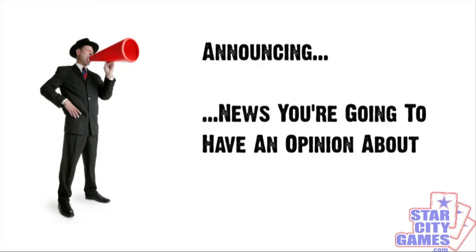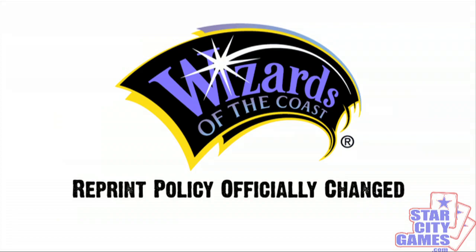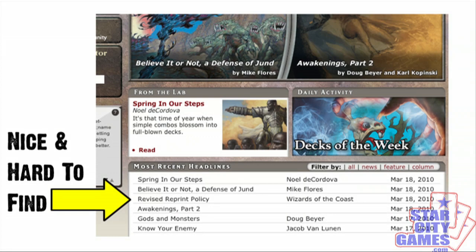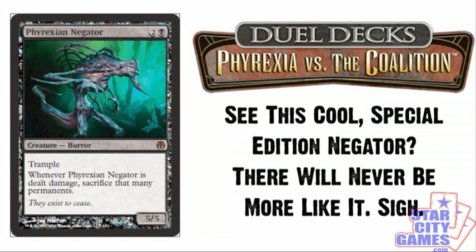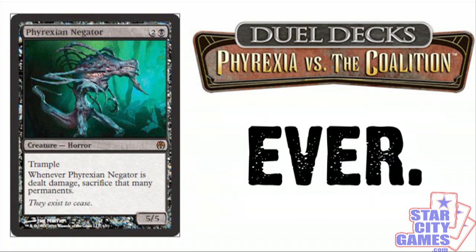The big news this week was that Wizards of the Coast has changed their reprint policy on the reserve list. Yes, on a random Thursday, we got the news that they will no longer print premium versions of reserve list members. Instead, there will be no reprints of any card on the reserve list, no matter how foily or shiny or limited the print run is. In other words, the Phyrexian Negator foil printed in Phyrexia vs. the Coalition will be the last time they ever reprint Phyrexian Negator. Ever.